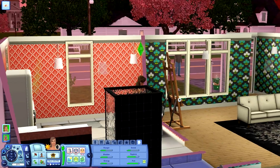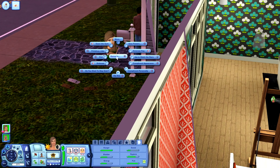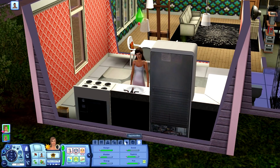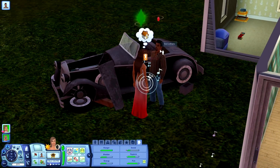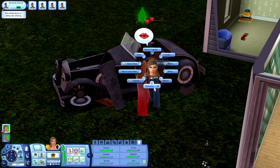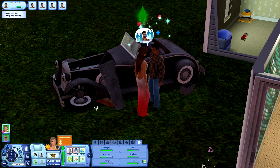Mine are always male sims that stay over, so they always work on the car — so nice of them. Dawn, come in here. I'm going to flirt with him. Go flirt with him. Oh see, he was working on it — what a man. Compliment his appearance and his personality. Give him an amorous hug. And kiss him. She wants to flirt with him, and that's exactly what we're going to do. So let's go ahead and save that.